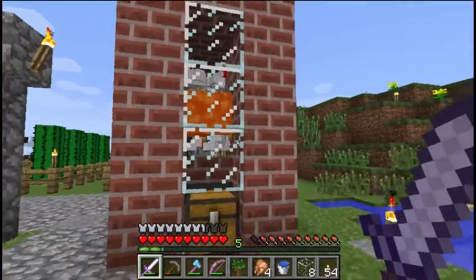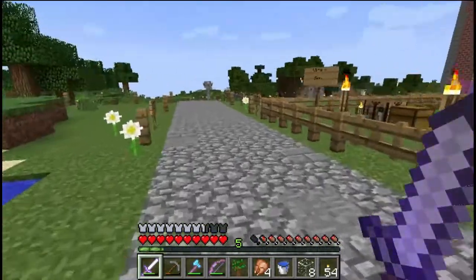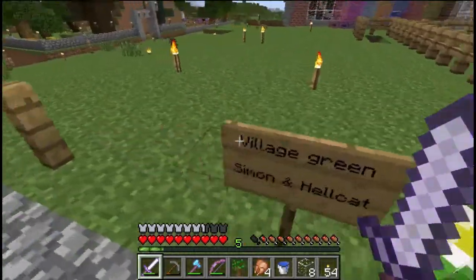Automatic cooked chicken dispenser, which I think was actually the first thing I did. And going around here, this is going to be the village green to Spawn Town.